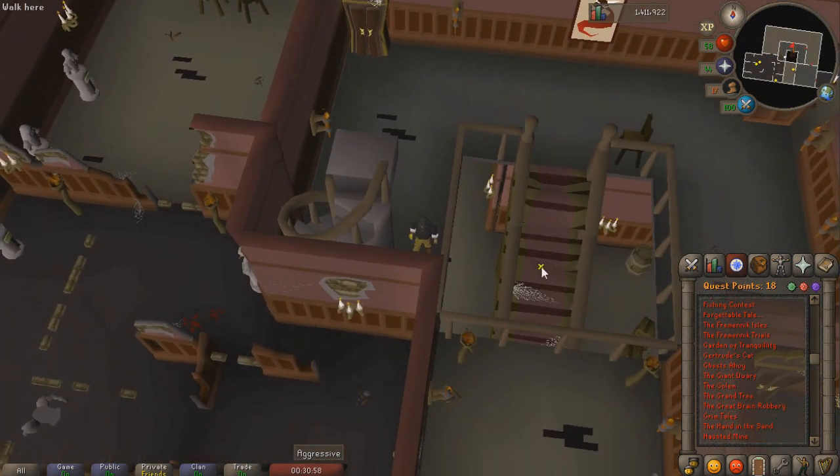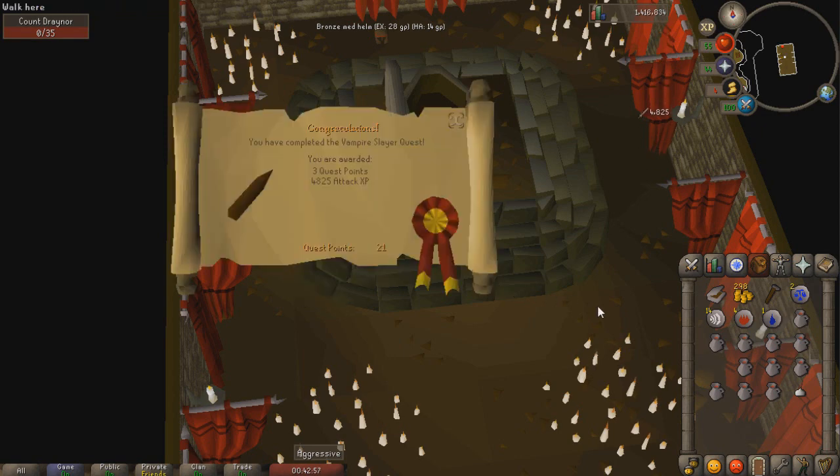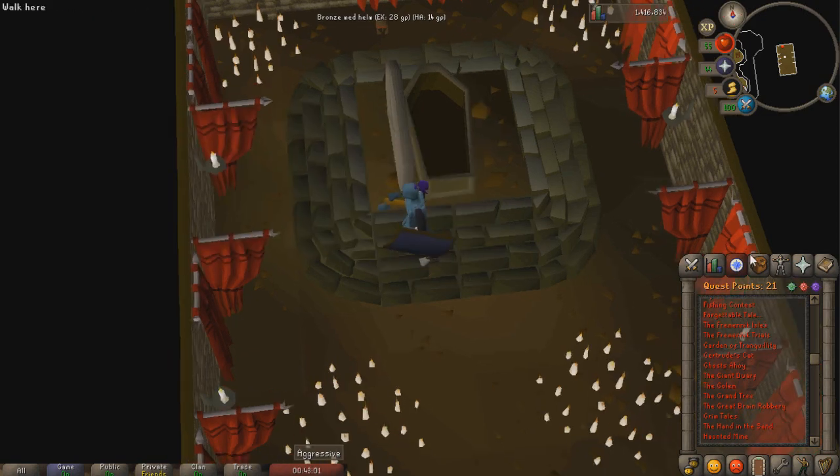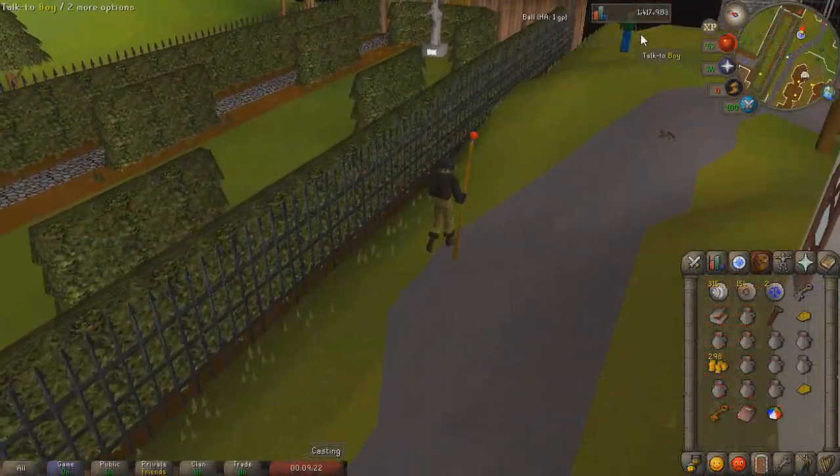Next up we're doing Vampire Slayer. We're a little over-leveled for this vampire but we use the stake on him and that's it — three quest points for Vampire Slayer as well as 4k attack experience, which is always nice. Now we're at 21 quest points.